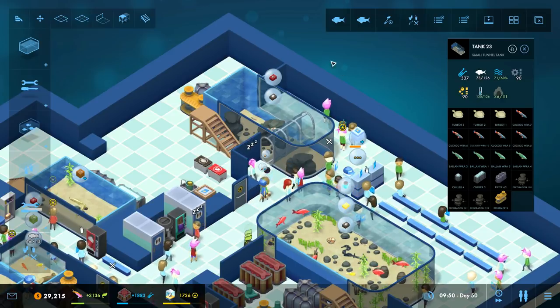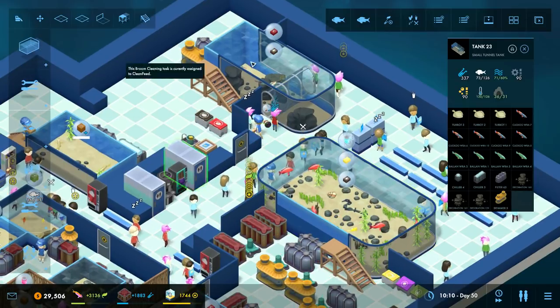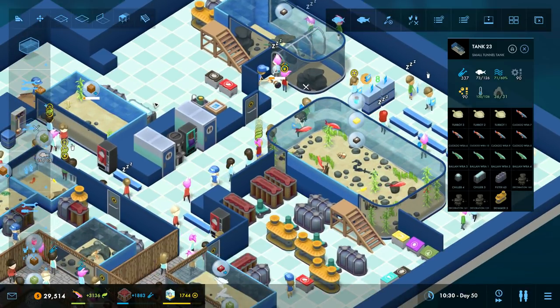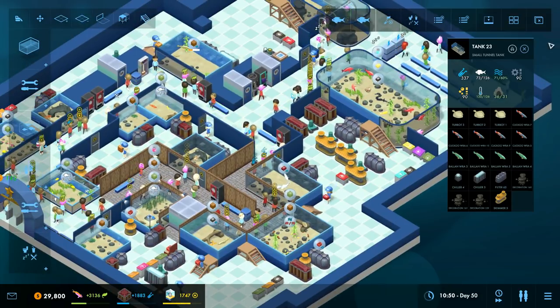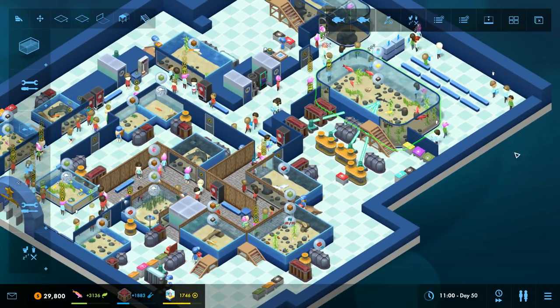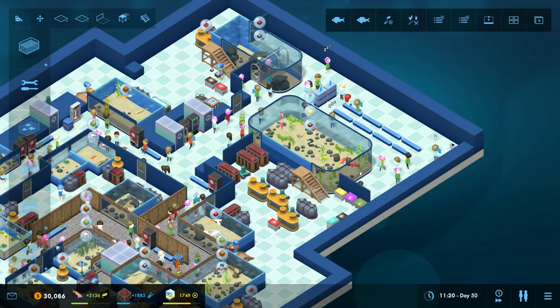Another thing I'd love is a sort of percentage saying what rate — how many of the guests in the aquarium have seen, have looked at this tank. That would be really interesting to see what your coverage ratio is, whether you need another tank with similar fish or whether you need a better layout.